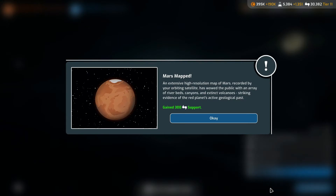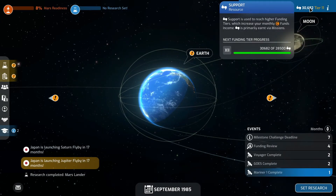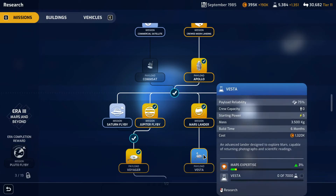MarsMapped: an extensive high-resolution map of Mars recorded by an orbiting satellite has wowed the public, with an array of riverbeds, canyons, and extinct volcanoes — striking evidence of the Red Planet's geological past. Gaining 300 support. Nice. So we should go up to the next tier in four months here. Research that.